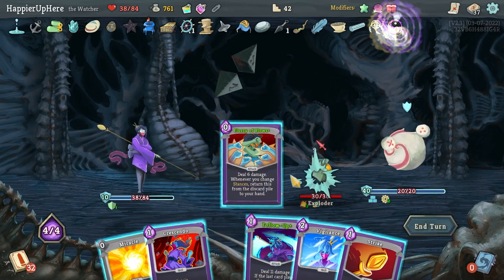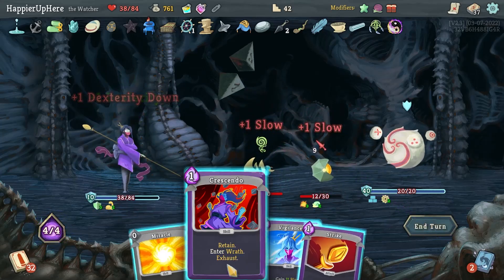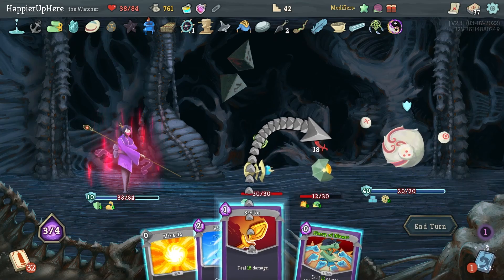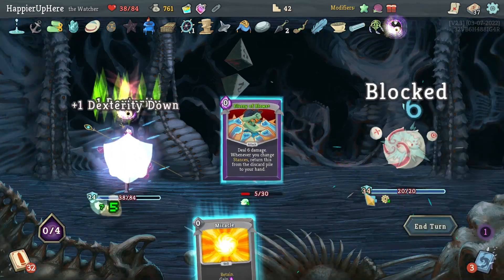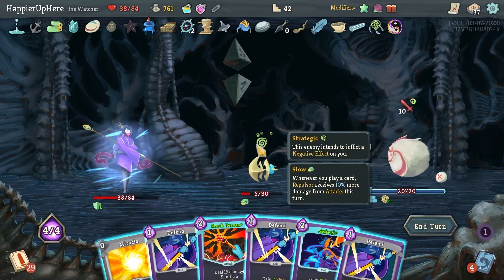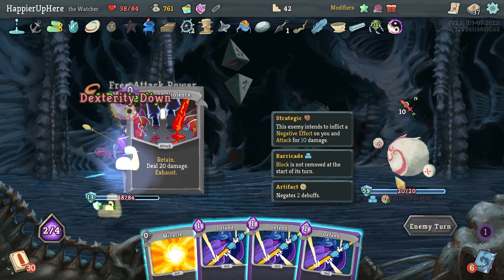Flurry of Blows, Follow-Up — regular Strike is not enough. I think I'll do Crescendo — wow, I just messed up. I should have definitely played Crescendo at the beginning. In my mind I was going to do it either way, then completely forgot. Could have killed the Repulsor — probably would have been a better idea. Let's do Swivel, Reach Heaven, and wait.